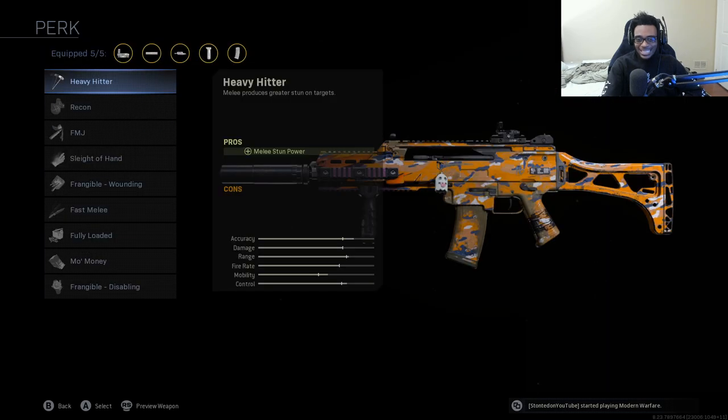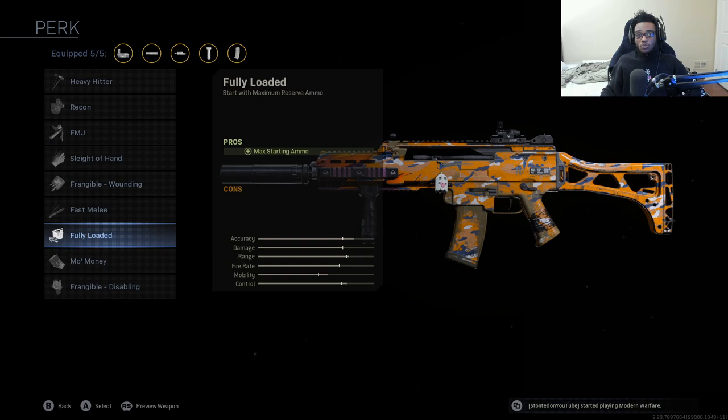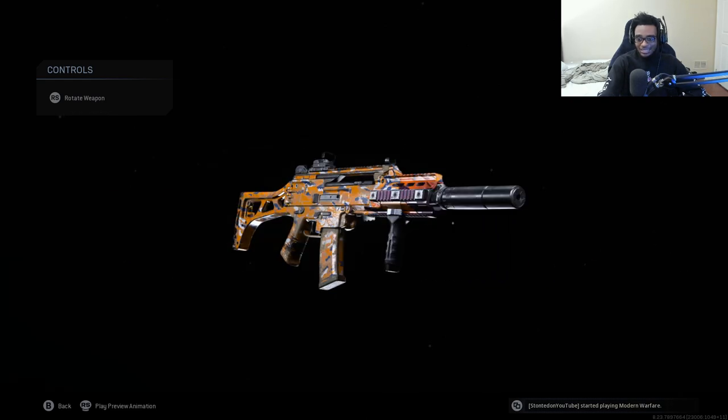If you guys like the iron sights, you can swap the optic out for the Fully Loaded perk on this class setup, because you will run into ammo issues frequently. The nice thing about this gun is it uses 5.56 rounds, so every time you run over an M4, Kilo 141, or Grau 5.56, you're picking up ammo. But if ammo is a problem, go ahead and throw on Fully Loaded. This is my fastest killing G36C class setup.